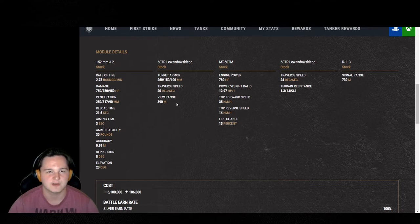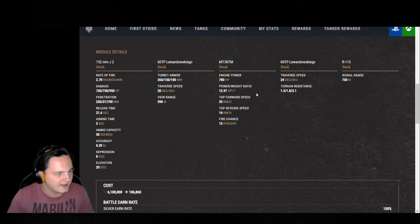When activated, you're looking at about 460 to 470 meters of view range. It's enough to get the job done, but it's not enough to scout out those highly concealed tanks off in the distance. Along with that, 780 horsepower engine and a 13 total horsepower-to-ton ratio.